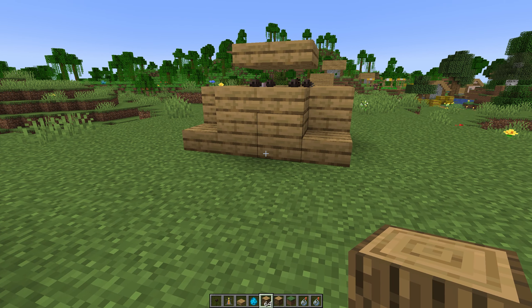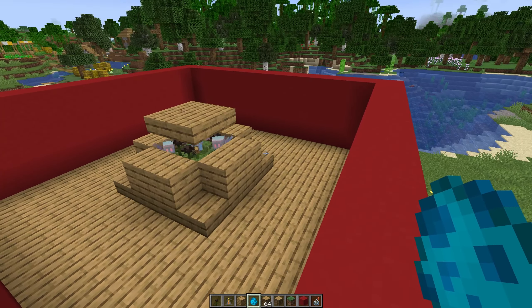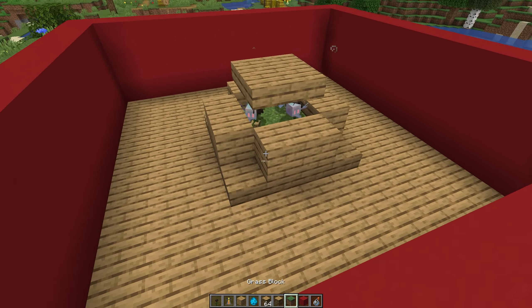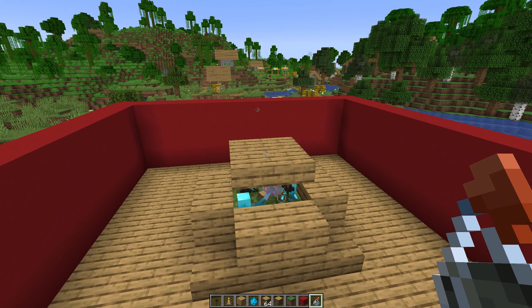You can now build a small arena around this spawner with any block. Make sure that no block is made out of stone so the silverfish can't get into them. Now throw a splash potion of infestation at the allay.